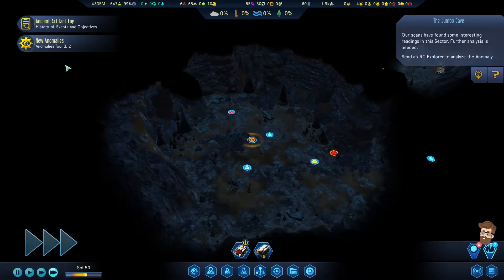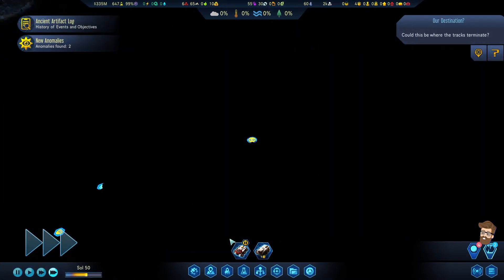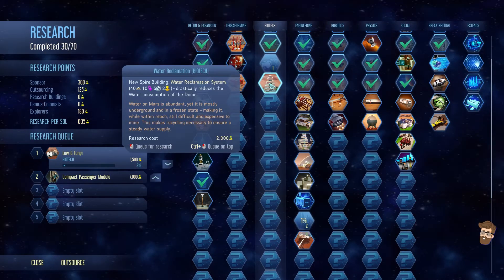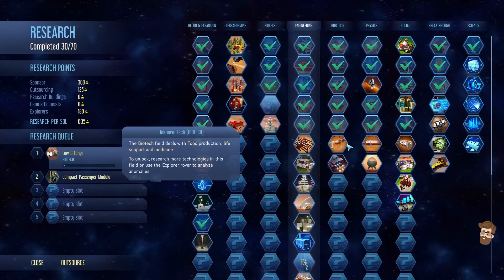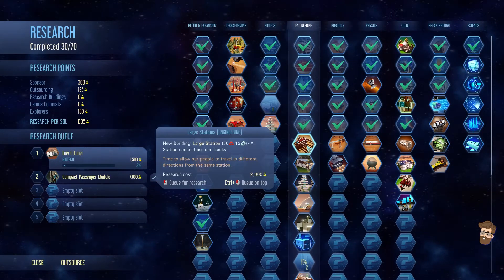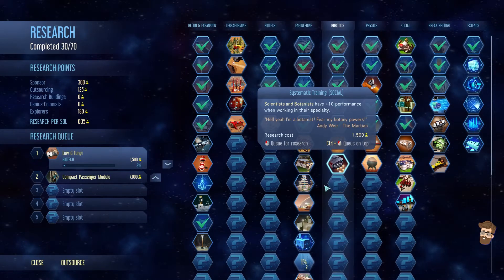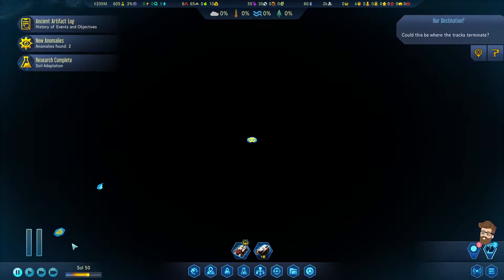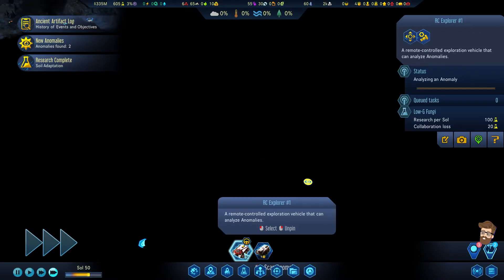Anomaly found. Research complete. Now we have forest greenhouses and farms available to us. That then unlocks the water reclamation tech.